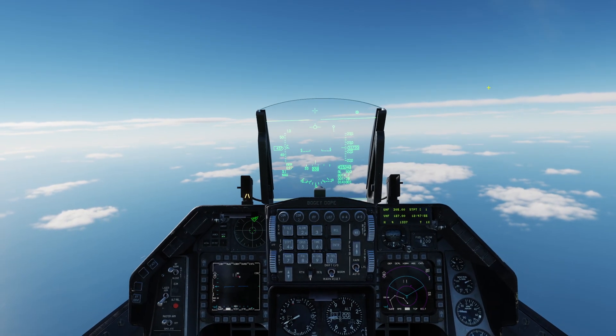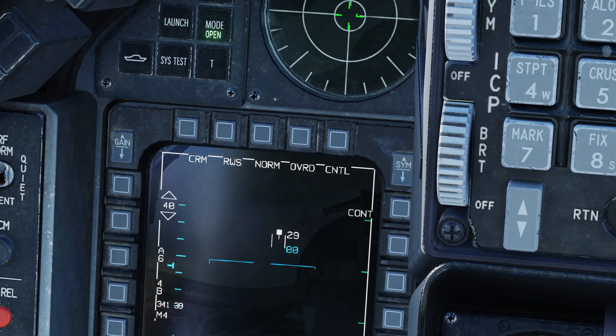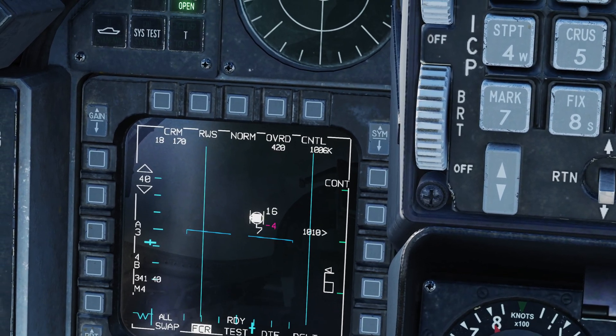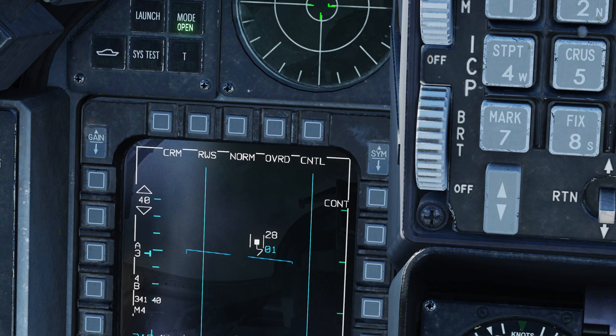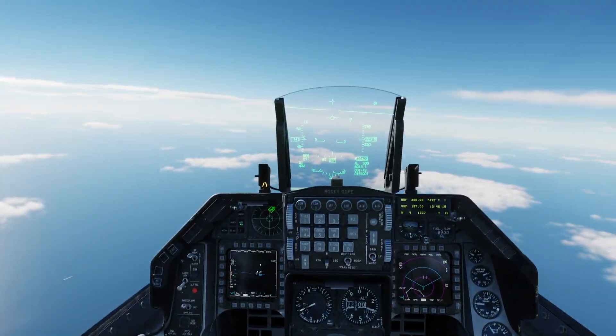We have the spotlight mode, which should require a long press. This works if they're trying to jam you — TMS up long turns on spotlight, which kind of concentrates your radar radiation. Usually that'll get you past their jamming sometimes, not all the time.